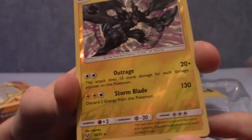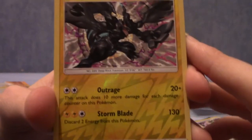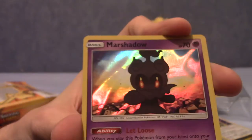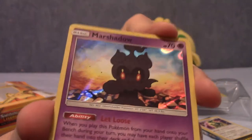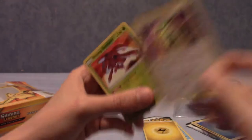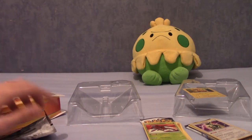We've got a Reverse Holo Zekrom. Will the final card of the final pack be a Shining Pokemon? Come on. It's not a Shining Pokemon — it is just Marshadow, although Marshadow is indeed a holo. I think I've already pulled one but whatever — Marshadow is a cute Pokemon and the holo design is very nice. So to recap: we got a Marshadow, a Shining Arceus, and a Shining Genesect. That's been a pretty darn good opening — I'd have liked maybe a GX, but overall very good.